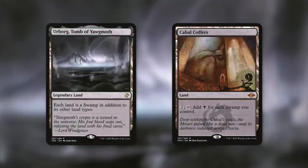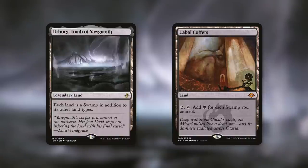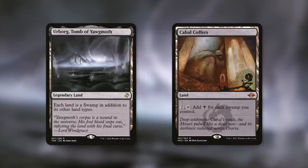Another two-land combo is Urborg, Tomb of Yawgmoth and Cabal Coffers. Urborg says each land is a swamp in addition to other types. Cabal Coffers says pay two, tap: add black for each swamp you control. So basically Urborg makes all your lands swamps, and Cabal Coffers taps for every single land that you have — so it taps for your total number of lands minus two. That's usually a lot of mana, especially when you have access to green, which you obviously do if you're considering Titania's Command for this kind of deck.